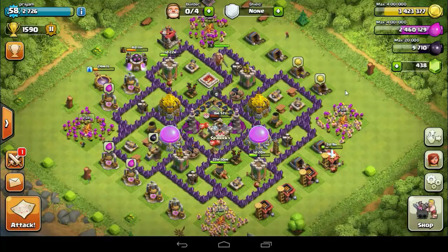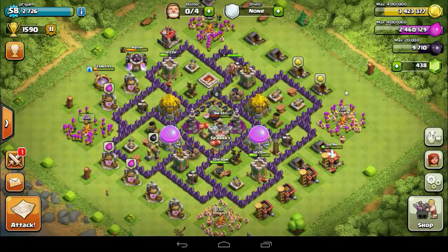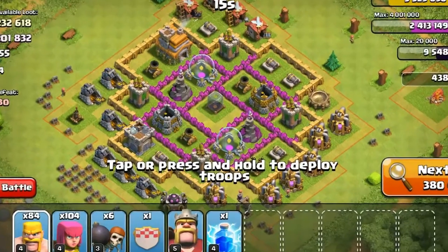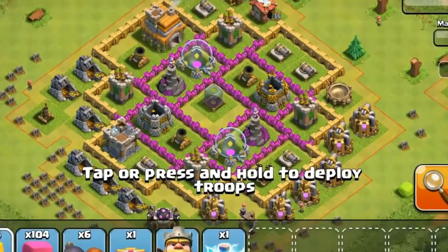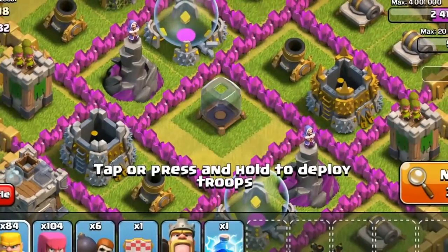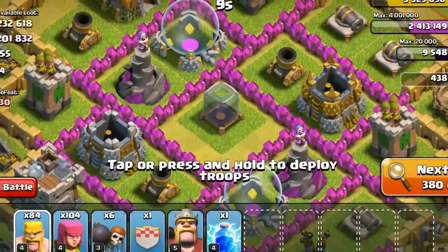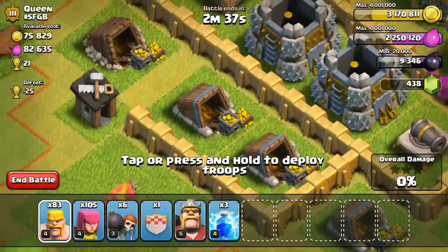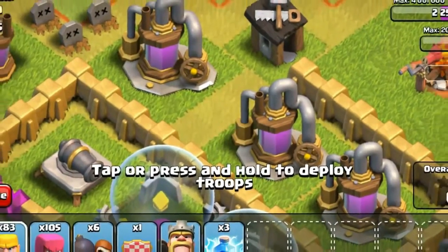So without further ado, let's get started. The first thing is selecting the proper base. We are going to be looking for a base where there are no resources in storages, but the available loot is showing over 1.5 lakhs.